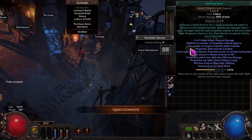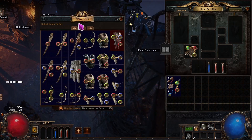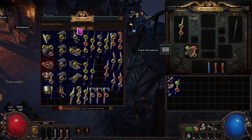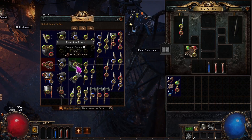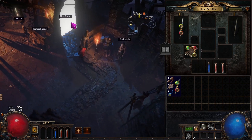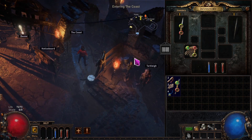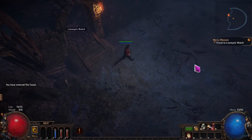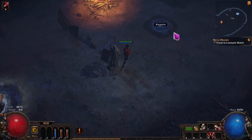In my case I was very lucky because the item that dropped from Hillock already had the socket colors I needed and was fully linked. If you talk to Tarkleigh he'll offer a reward for killing Hillock — I picked Splitting Steel. If you weren't as lucky, check whether Tarkleigh has an item with the socket colors you want, or check for boots with movement speed. After linking Splitting Steel with the Chance to Bleed support gem, I continue my journey.